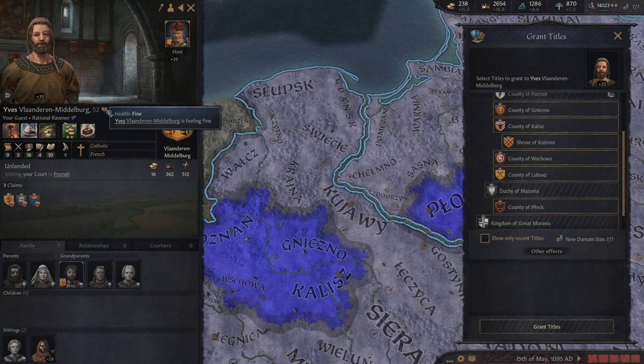Grant it away for a short period of time — the odds are you'll probably get it back. Just be careful they don't have heirs, which usually means children.